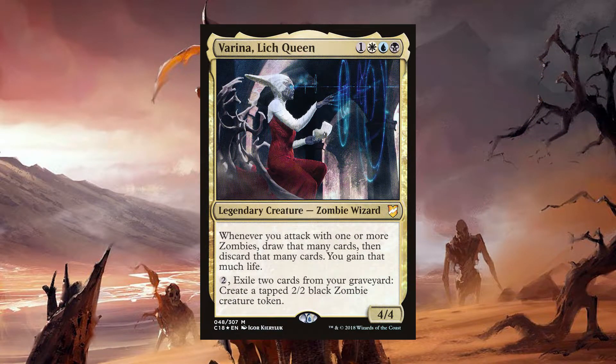Verena Lich Queen is a zombie wizard, a 4/4 for one white, blue, black. It says whenever you attack with one or more zombies, draw that many cards, then discard that many cards, and you gain that much life. And it has an activated ability: pay two colorless, exile two cards from your graveyard, and create a tapped 2/2 zombie creature token.